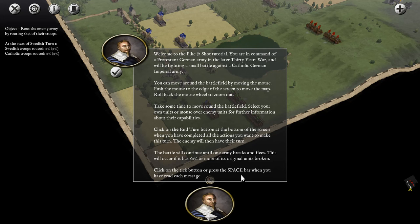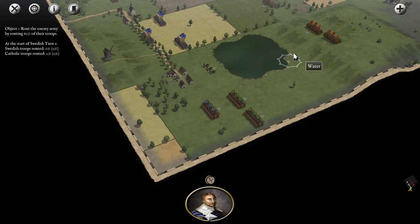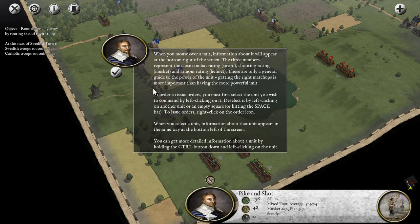You can click the end turn button to end the turn. Typically battles will have the objective of either breaking one army by making the majority of its units rout or something similar. You can press the space bar to get rid of notifications, and you'll see a lot of those come up. Let's take a look at how interactions happen inside the game.